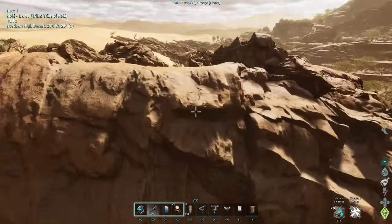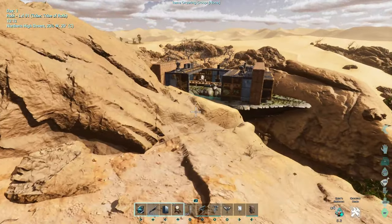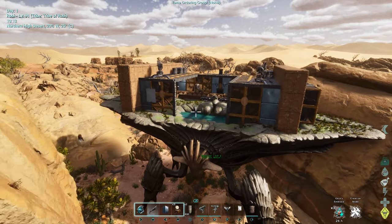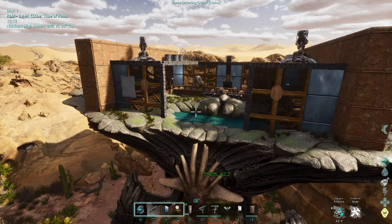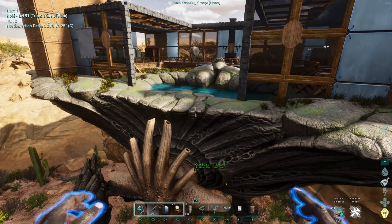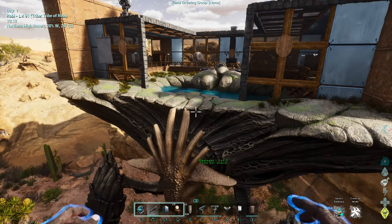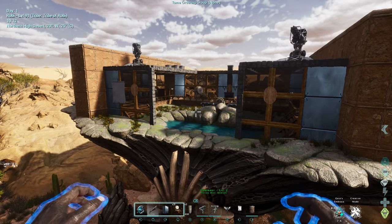This is in regards to building on the Oasisaur — other builders like myself would like to know what the limitations are. The creature itself is pretty impressive in regards to what it can do. It does make an annoying noise from the horns on its head — there we go, that's the noise it makes. Anyways, there are some limitations when it comes to building on the back of one of these guys.